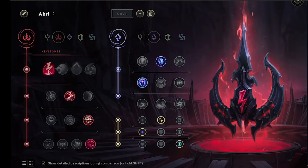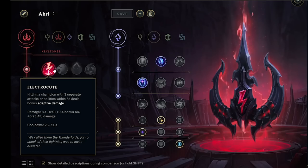As far as runes go for Ahri, this setup is used in 80% of matches right now. We're going to be focused on the Domination tree, picking up the keystone Electrocute — hitting a champion with three separate attacks or abilities within three seconds deals bonus adaptive damage. Ahri gets so much value out of Electrocute just in the nature of how her ultimate and W deal damage, and the fact that your Q can deal damage twice. Just weave an auto attack in while spamming abilities and you will Electrocute your enemies.